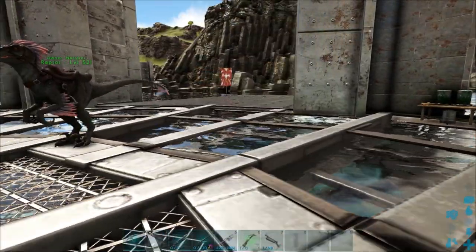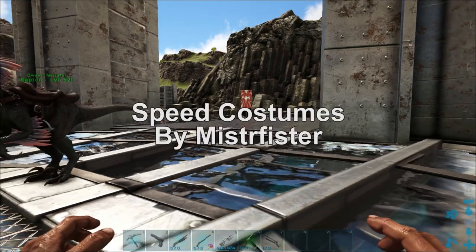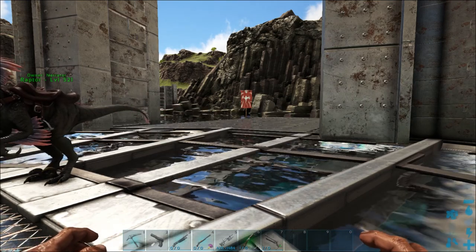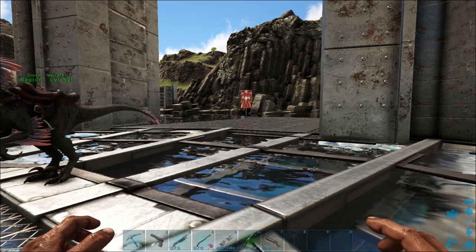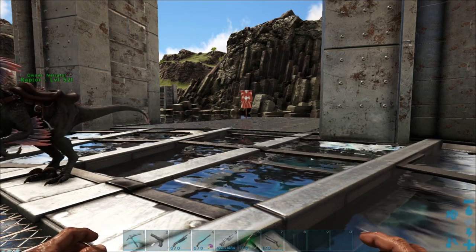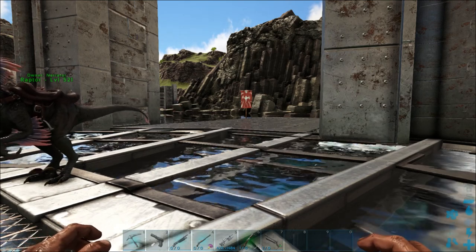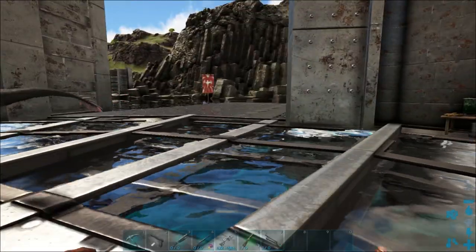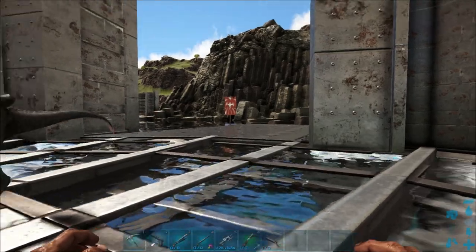The last mod we're taking a look at today is called Speed Costumes. These all have to be spawned in — normally I don't really like to show off mods like that, but I thought this one was cool because it's a great idea for server admins to give as rewards. It works on any dino with a costume slot, and the spawn commands are on the mod page — I'll provide a link in the description.